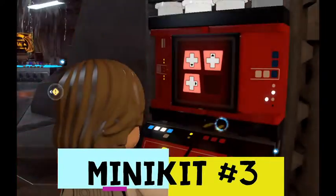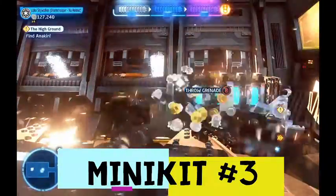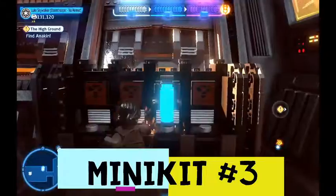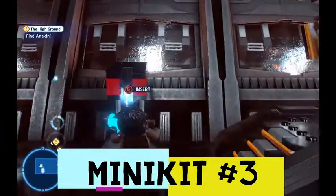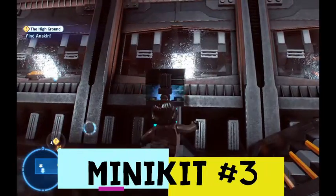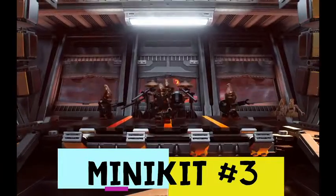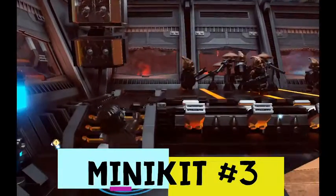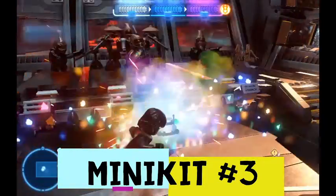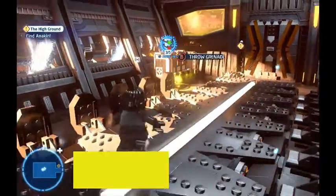We are inside the hologram room now, off to the left, and I see this grenade — boom! This is after we've removed another one of Anakin's shields, keep in mind. For the third minikit, we're going to plug in the power core we got from exploding that with the grenade, and they're going to play a cool little song for us. That's the third minikit out of five.